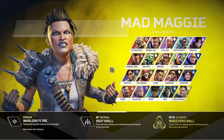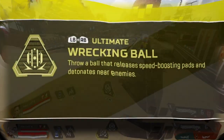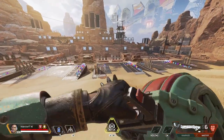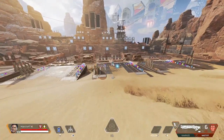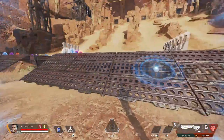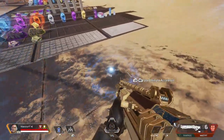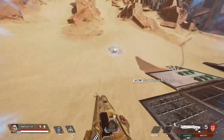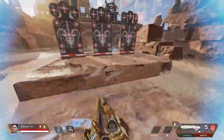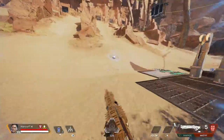Last but certainly not least is Maggie's ultimate, called Wrecking Ball — throw a ball that releases speed-boosting pads and detonates near enemies. It's essentially a beyblade: you wind it up and toss it. It does have a mind of its own, sometimes ricocheting off surfaces. It does a maximum of 20 damage if you get it really close to your target. The pads it tosses on the ground are indestructible and last for a very long time — you get up to about 75 percent of your next ultimate by the time they go away. The speed boost is approximately 15 percent, but don't quote me on that.